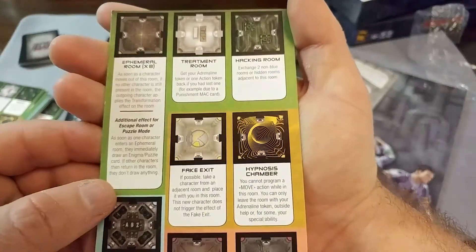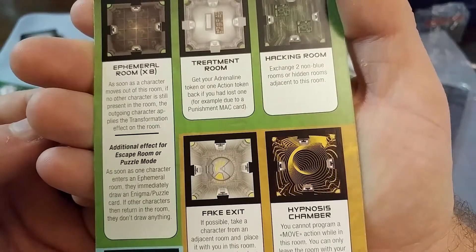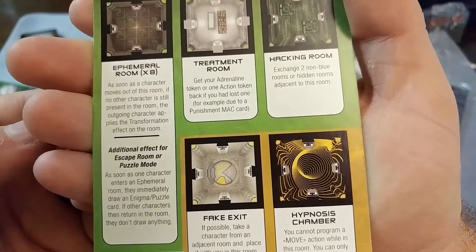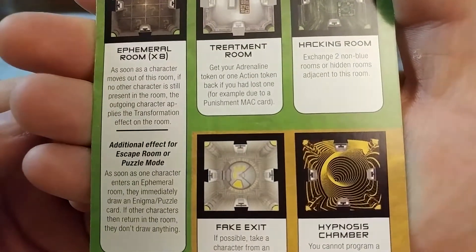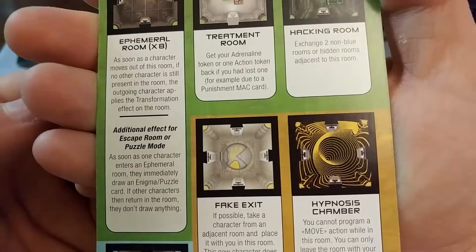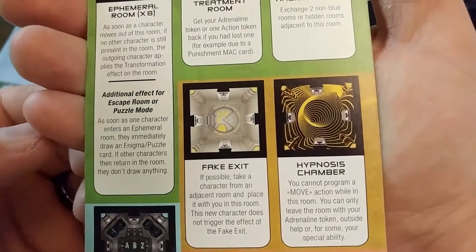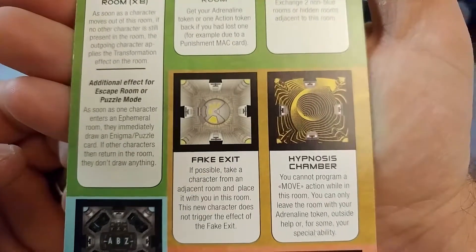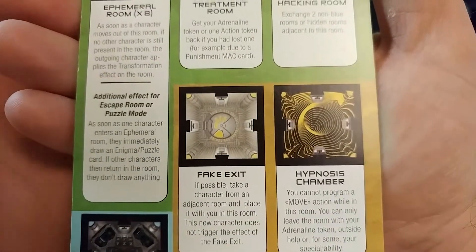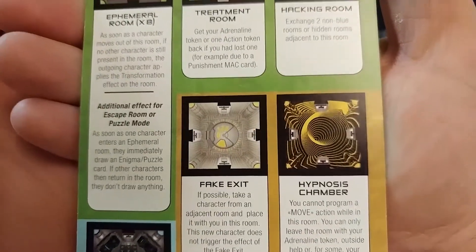There are eight Epiferal rooms. As soon as a character moves out of this room, if no other character is still present, the ongoing character applies the transformation effect on the room. As soon as one character enters the Epiferal chamber, they immediately draw an Enigma puzzle card. If other characters return into the room, they don't draw anything.